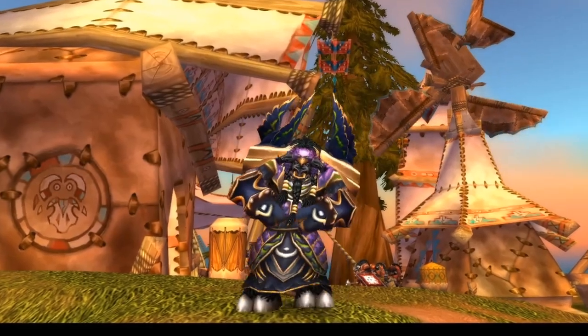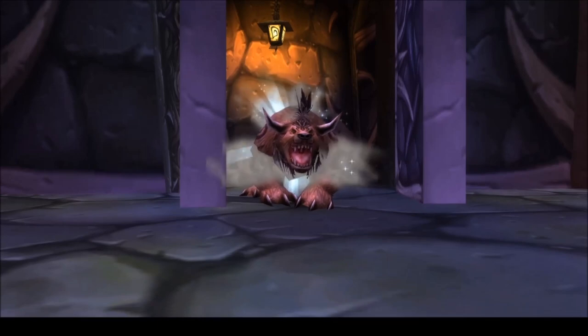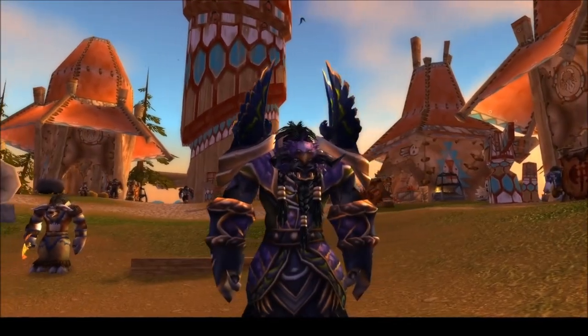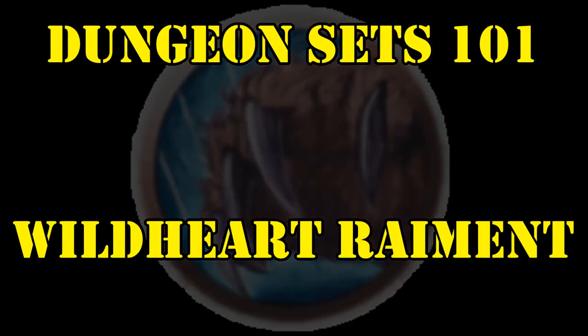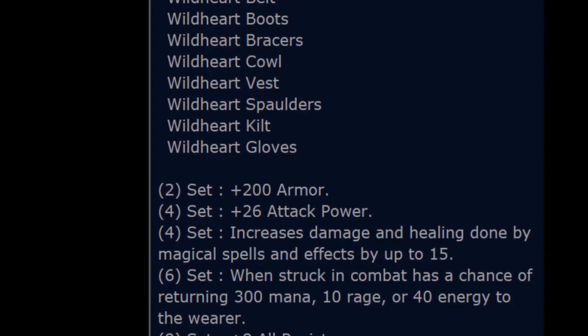Since we've gotten this far, let's celebrate with what is most likely the most time-consuming set to collect. Shift into bear form, or bind that Healing Touch rank four, because it's time to start collecting the Druid's dungeon set, the Wild Heart Raiment. The Wild Heart set contains eight pieces and offers a total of five set bonuses — the only dungeon set to do so.